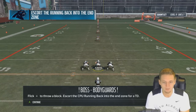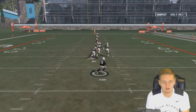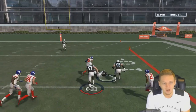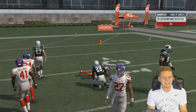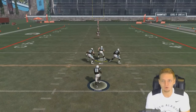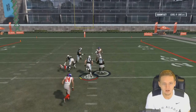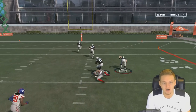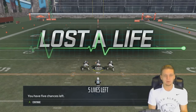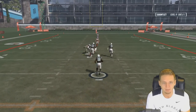Flick right stick up to throw a block — escort the computer running back to the end zone for a touchdown, boss battle. Jonathan Stewart, you imbecile — get up! He tripped over a blade of grass that wasn't even a defender. I'm out here making blocks with Matt Khalil and Jonathan Stewart's acting like a paper plate imbecile. That was my fault — lost the first life.